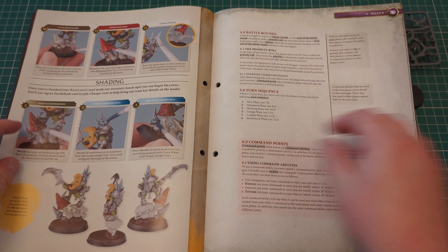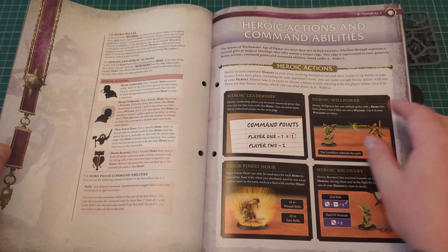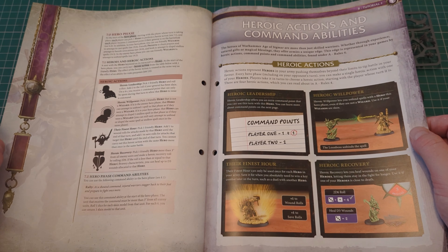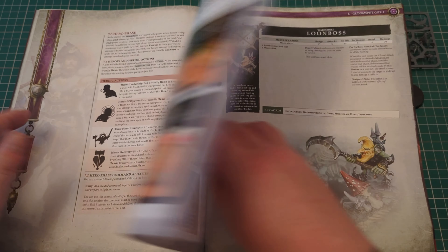Then there's how to paint, and more about the rules — which looks like it's more or less straight from the Core Rules book with very little change. It looks like it's been scanned from the Core Rules book and put into the magazine without any font changes or anything.